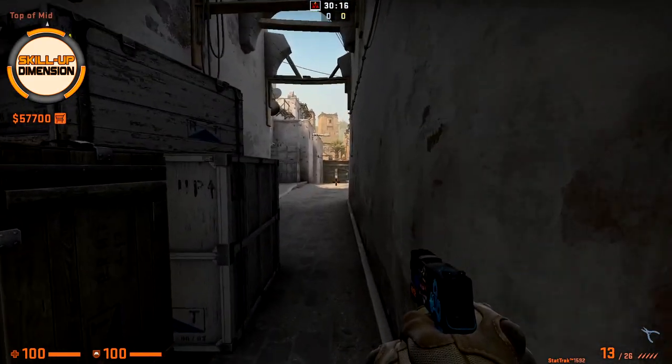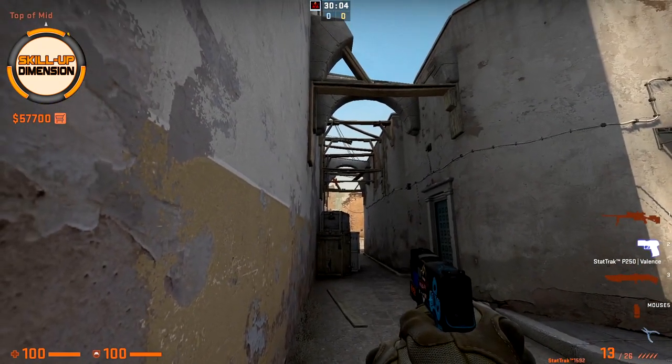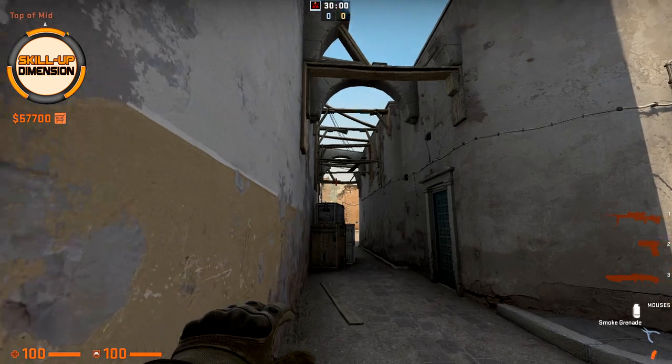If you are at A suicide and you want to smoke mid doors, come here towards this corner, aim towards where those two wood beams meet together, and run through the smoke like this.